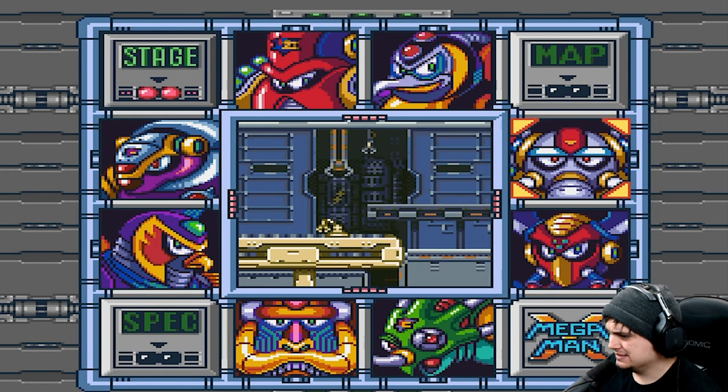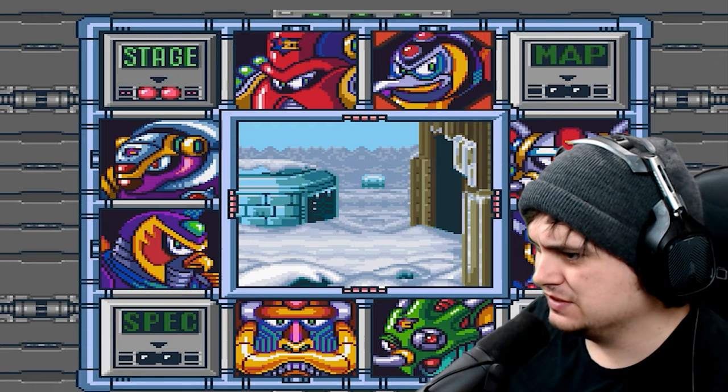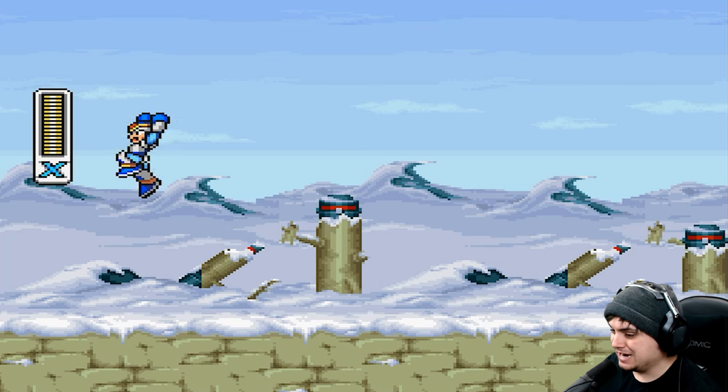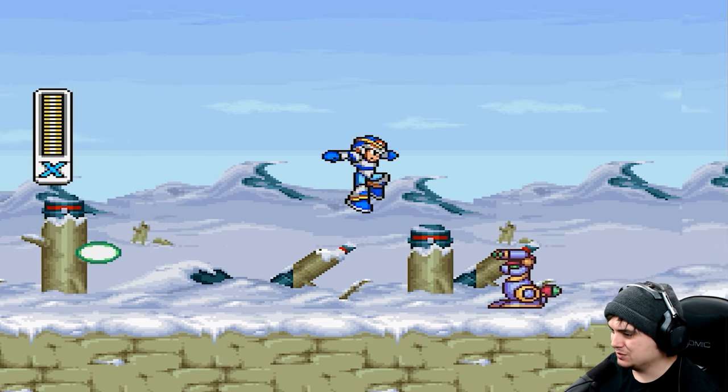It's not letting us choose any of these levels. But we can choose the penguin level — the ice world. All right. Well, here we are in the ice world.